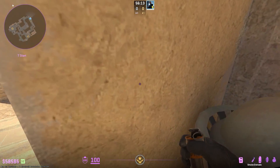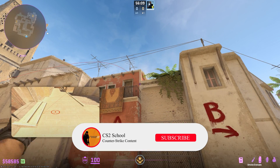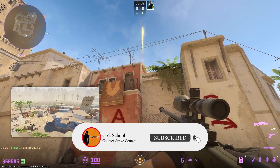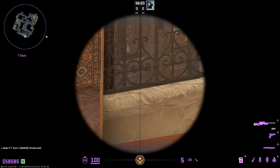Here I will show you how to smoke window, mid, and connector from T-side. You aim right here and press D and jump throw. Then you aim right at this point here and jump throw again.